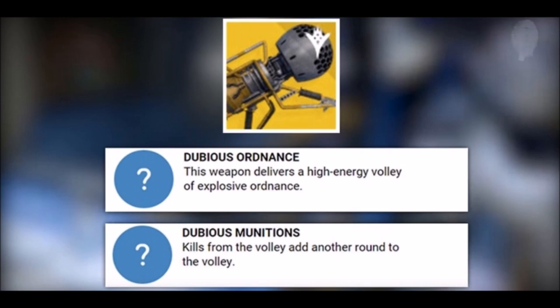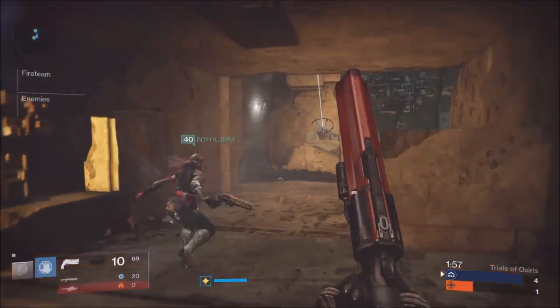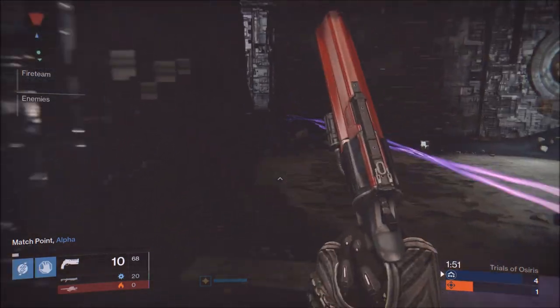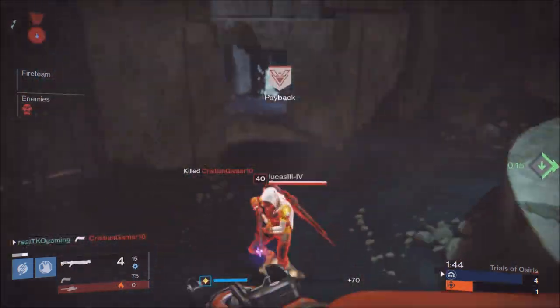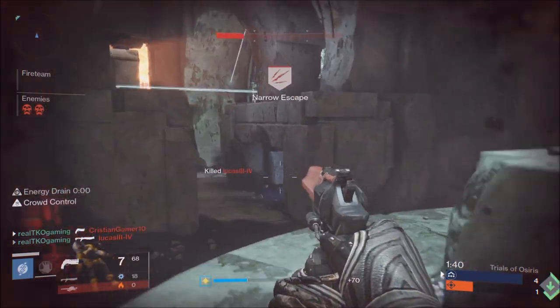Dubious Ordinance: this weapon delivers a high energy volley of explosive ordinance. Dubious Munitions: kills from the volley add another round to the volley. This is unreal. Now if you guys don't know what volley means, volley means it shoots out a crap ton of missiles. This thing looks like it's going to be some kind of javelin — shoots up in the sky and just heat-seeks its enemies. I'm so excited about this. What do you guys think it's going to be, because I can't really imagine the gameplay of it?